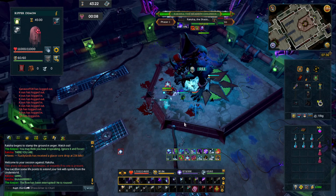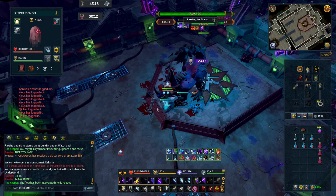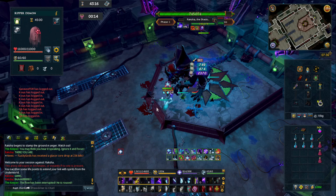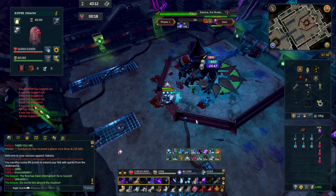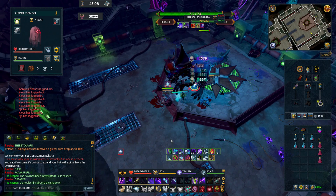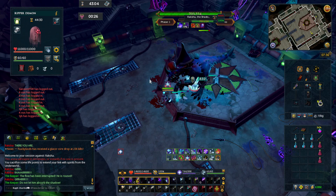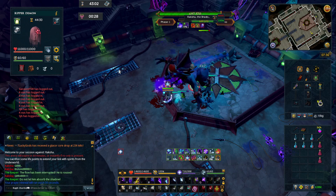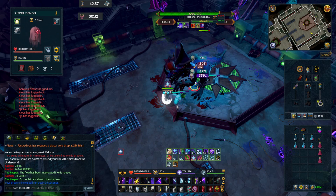Okay, that's two auto attacks. Three auto attacks - I'm already hovering my mouse two squares behind me. We dodged that perfectly, didn't lose any damage. One auto attack, two auto attacks - I know this next one's a stun, so I'm actually going to anticipate after the third auto attack. I anticipate here.